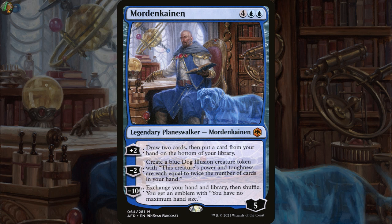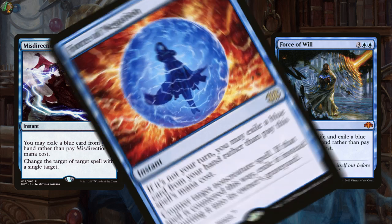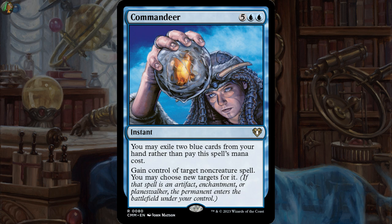Moving away from signature spells that draw you cards, we've got kind of the opposite next. If your deck is focused around drawing cards, we could pick a signature spell that has an alternate cost of discarding or exiling a card from your hand. These are great options for a Planeswalker at 6 mana because you're probably not going to have any mana left to cast your signature spell that turn. Misdirection lets you exile a blue card from your hand to change the target of a spell with a single target. Force of Negation lets you exile a blue card to counter target non-creature spell, and if countered this way, it's exiled instead of going to the graveyard. Force of Will lets you pay 1 life and exile a blue card rather than its mana cost to counter target spell. There's even Commandeer — exile 2 blue cards rather than pay its cost to gain control of target non-creature spell, so you can nab their Planeswalker as they cast it.